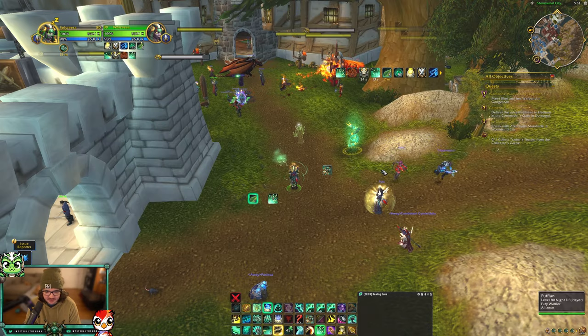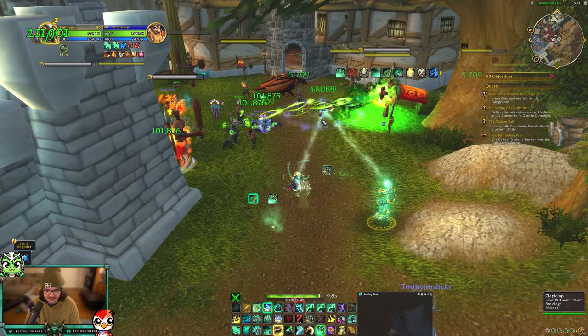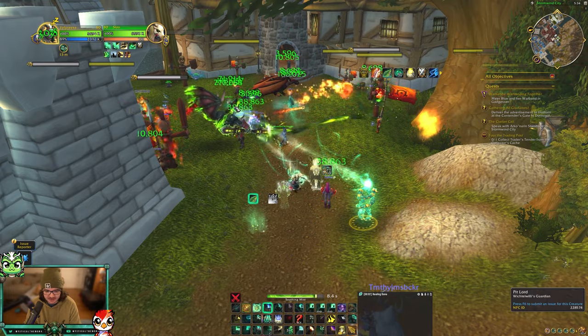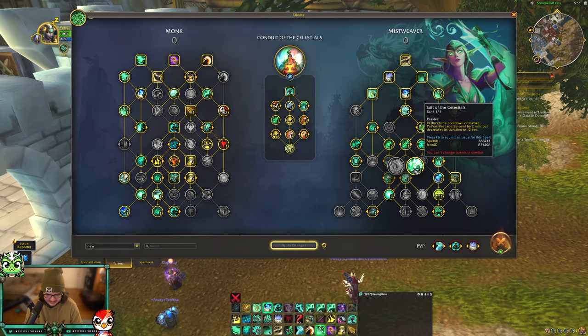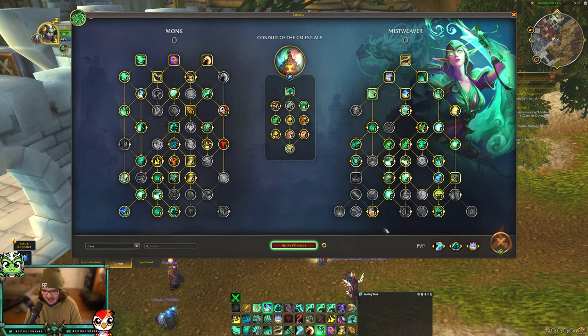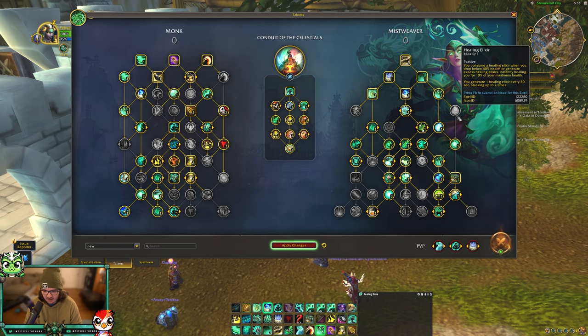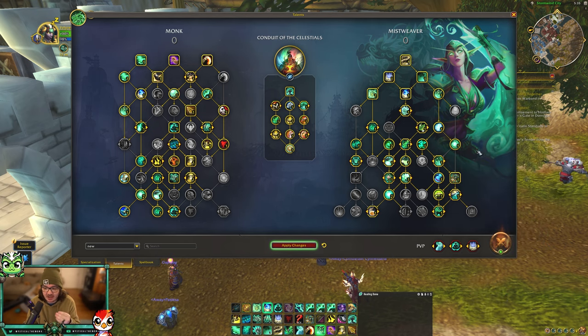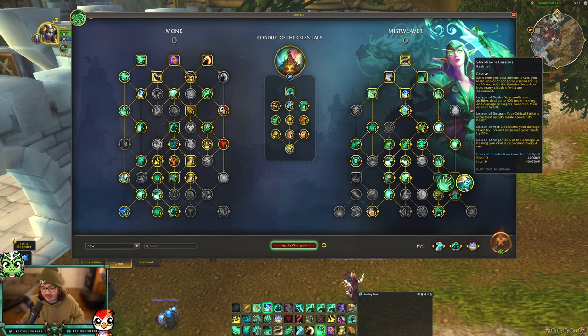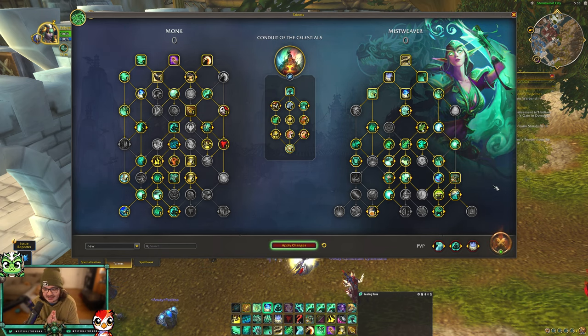Yulon is another major cooldown - she makes your Enveloping Mist cost 50% less mana, and when you use Enveloping Mist you apply the Enveloping Breath HoT, which makes targets take 10% increased healing from you. Peer Into Peace is probably the most important talent - your Soothing Mist will follow whoever you Vivify, so you don't have to repress Soothing Mist; it just follows and saves tons of globals. Resplendent Mist gives a 30% chance for your mastery Gust of Mist to do 150% more healing.